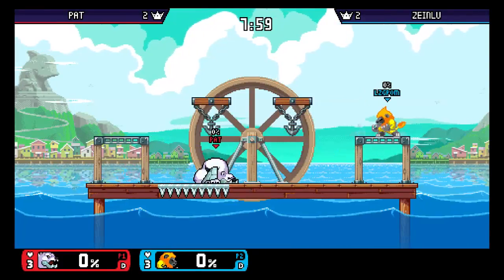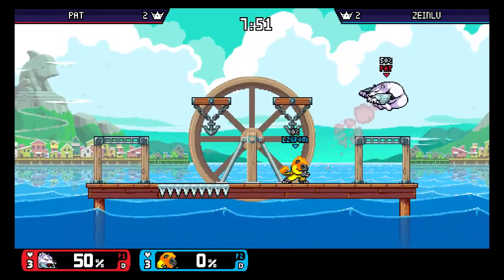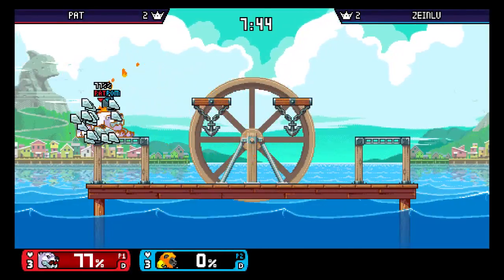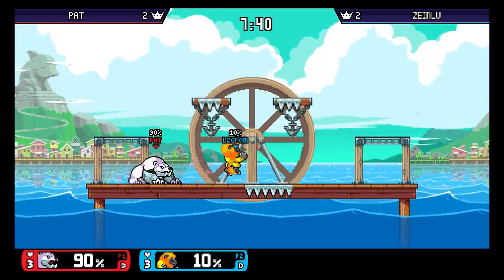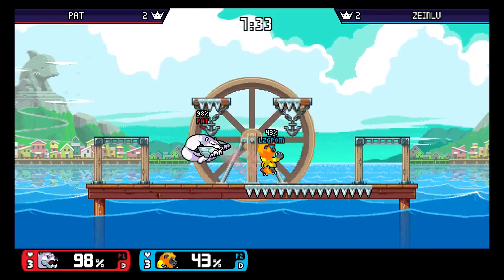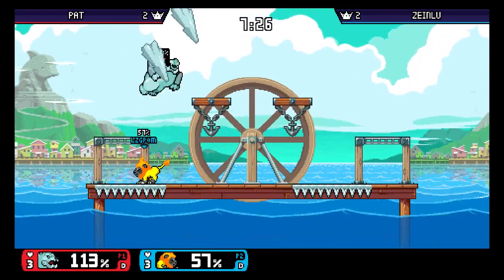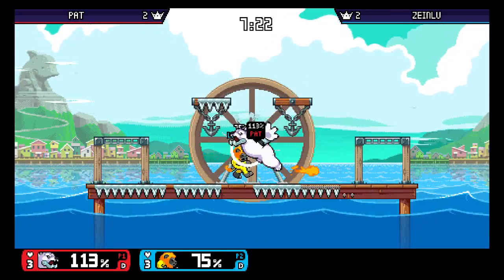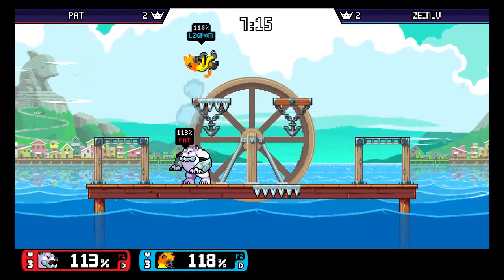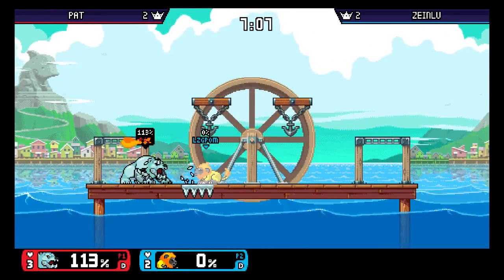Pat going back with the Edelus again, going to Merchant Port this time. He's feeling safest with his Edelus. LZG is doing wonderful work right now, being quite a bit up. Well, that can quickly change — Edelus has some very fast and highly damaging combos. LZG being not patient enough there because he really wants to close out the stock with all the up strongs. That gives Pat the opportunity to just build up percentage on LZG slowly.